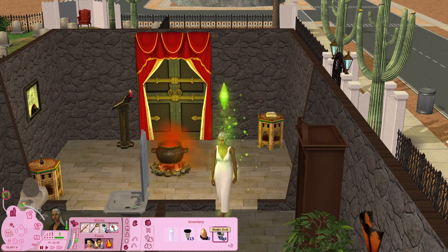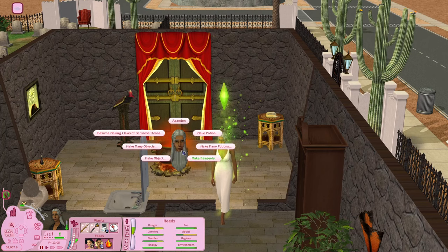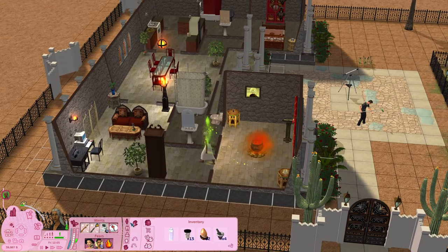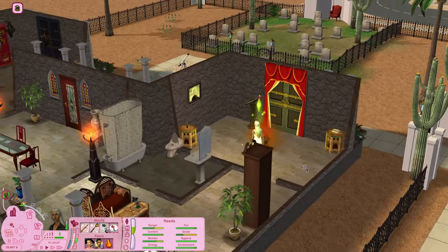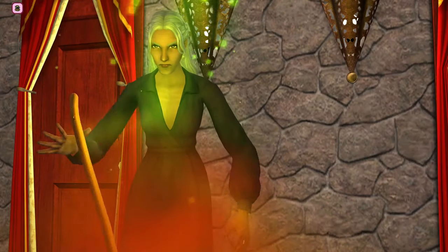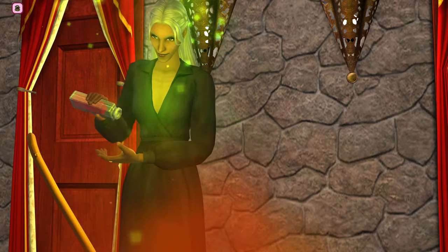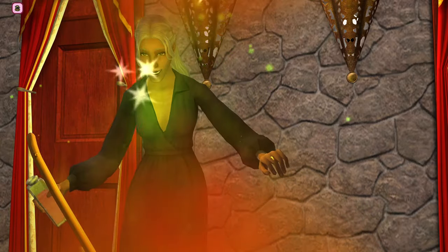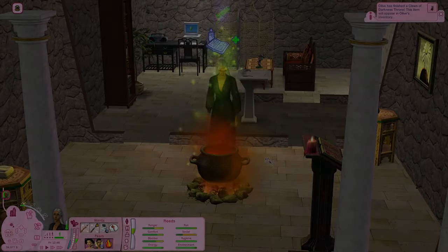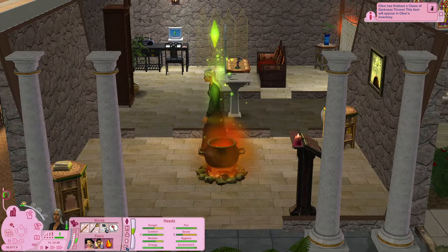We only have Eye of Newt, Crystallized Moonbeams, and Mystic Dust, so she's going to need some other things. She was making Claws of Darkness — she was making a throne. I don't think we finished it, so let's actually finish making her throne. That's going to be perfect. If I replace the chair in her garden... this is actually fascinating to watch. And she looks like she's having a good time.